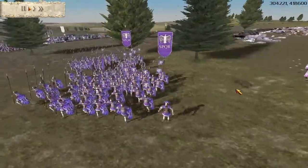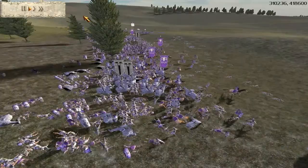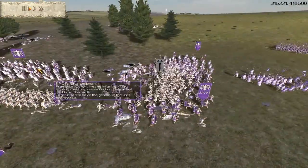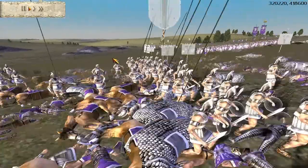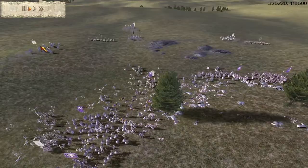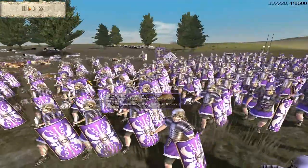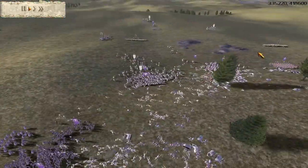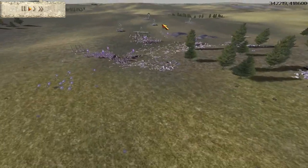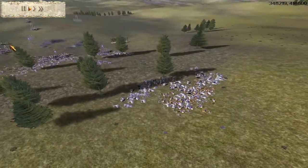Here I'm just going to use these remaining Triarii to outflank his forces. As you can see, his Cataphracts are now giving way — but as always, Cataphracts are extremely deadly and tough to deal with. Here he's getting outflanked on this side. I sacrifice one of my Praetorian units, but it was well worth it to draw in and take out these Cataphracts.